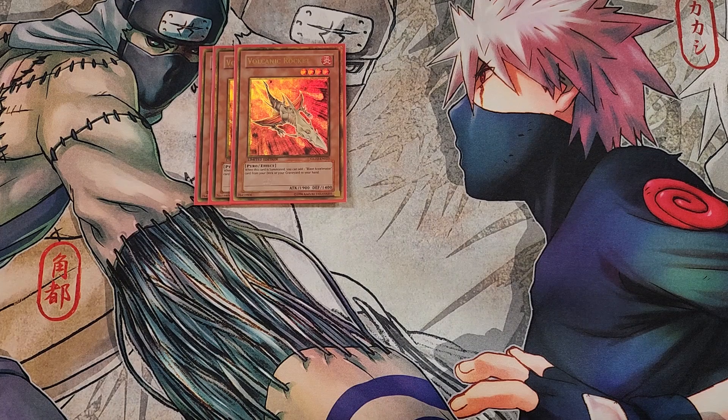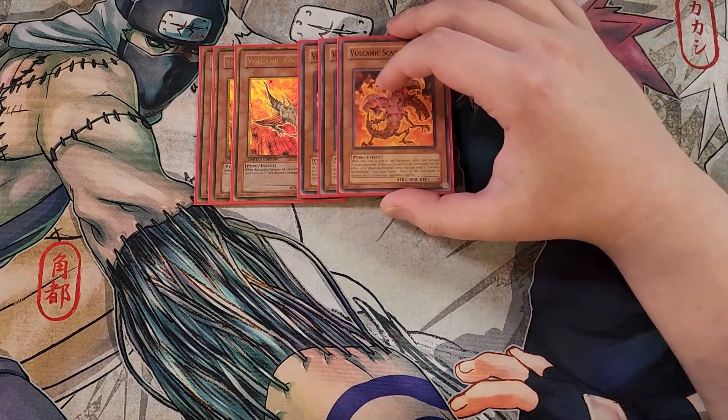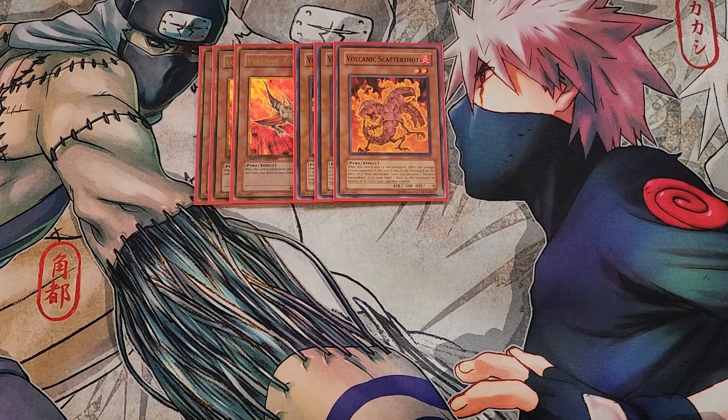We then play three copies of Volcanic Scattershot. This card is a definite three-of in the deck. When this card is sent to the graveyard you inflict 500 points of damage to your opponent, and if this card is sent to the graveyard for the effect of a Blaze Accelerator card you can send two Volcanic Scattershots from your hand and deck to the graveyard to destroy all monsters your opponent controls.